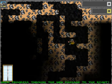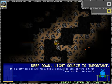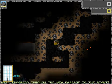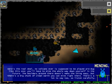This place is definitely a long reach, you should find another way. Pinkie Pie probably does things like that — just orbs. It's pretty dark right here, but you should be able to find a torch later on. Just keep going. This guy is really not caring about anything. Here's the real deal: no volcano ever is supposed to be played pre-dug like this one. You have to mine the whole way down yourself in the future. The boulders around there don't make it easy, but there's a big chunk of clean earth you can mine right there.